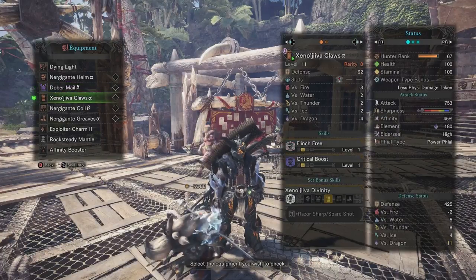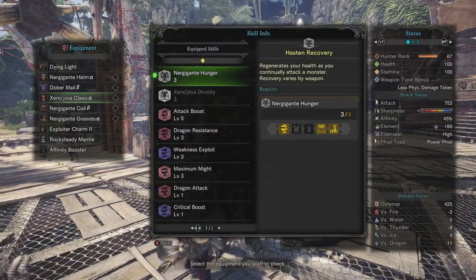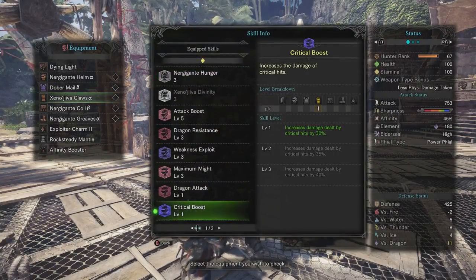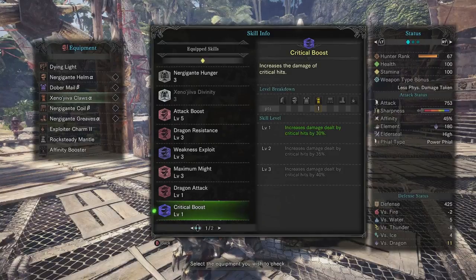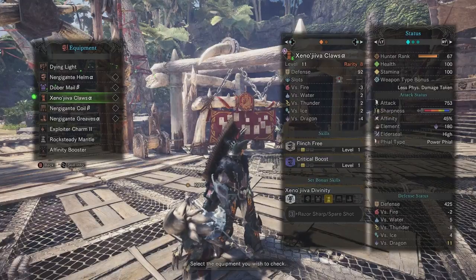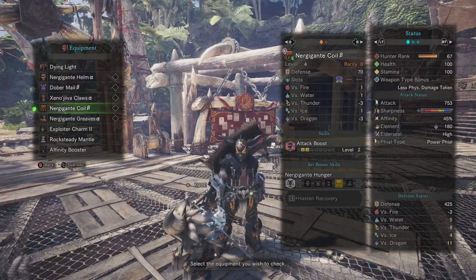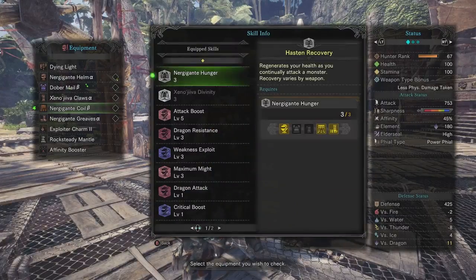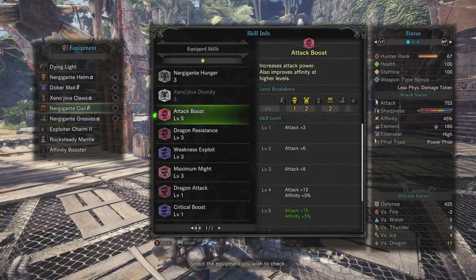Then I have Xeno for my gauntlets. You know what I'm saying, I gotta have that Critical Boost. It increases the damage dealt by critical hits by 30%. So not only are you getting a lot of chances to do extra damage, you're increasing that damage as well. Next I have the Nergigante waist to round out the Attack Boost skill, so I can get the extra 5% Affinity from level 4.